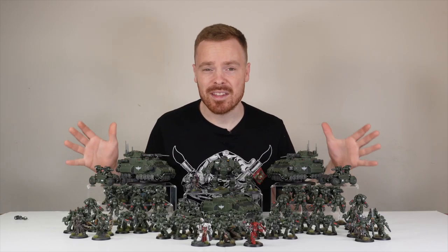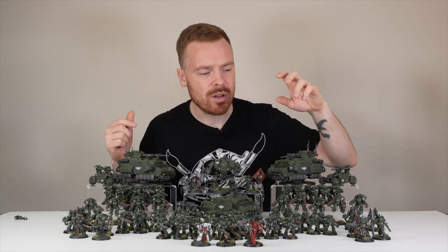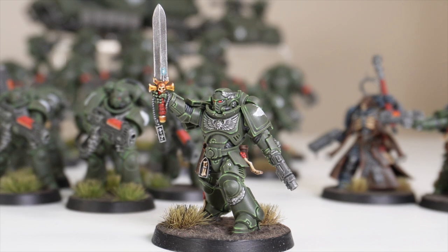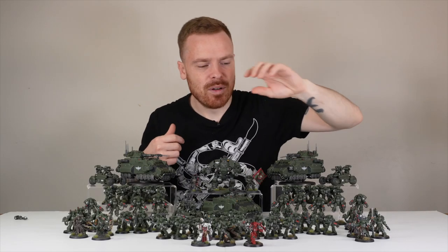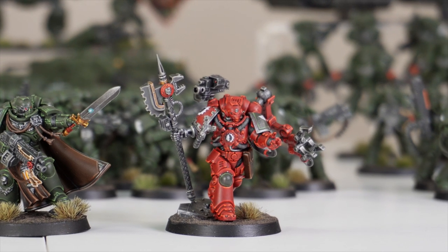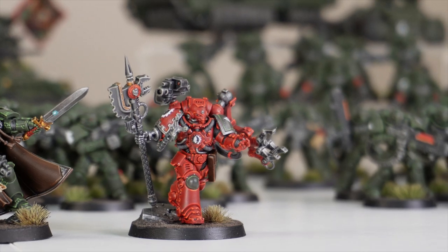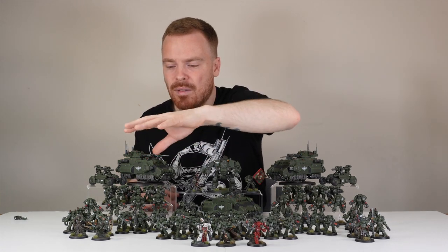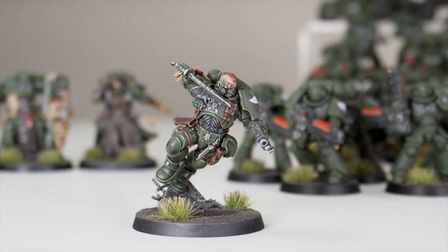Every force needs a command section and this army does not disappoint. We've got a whole load of characters, including a converted banner bearer or Ancient. We've also got iconic Primaris character models - what Primaris army would not be complete without a Lieutenant? We've got this awesome Lieutenant with his sword aloft in a very stoic imperial pose, probably one of my favorite Lieutenant models. We've then got a Tech Marine with a really nice contrasting red tone against the green, that advancing pose, massive frag-jacks, shoulder mounted bolter, and also the Apothecary and an awesome Reaver Lieutenant with that aggressive angular attacking pose.